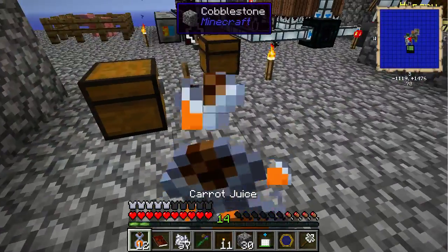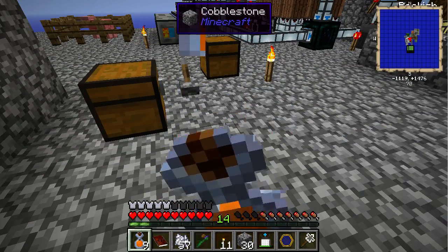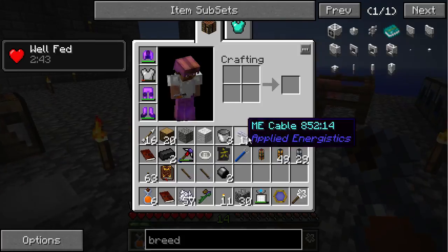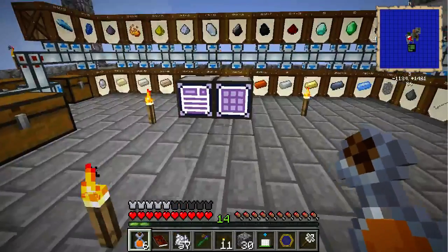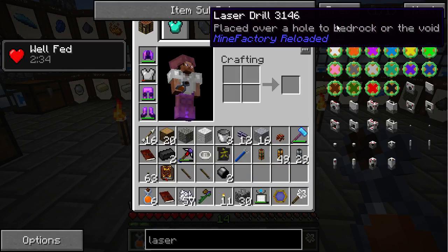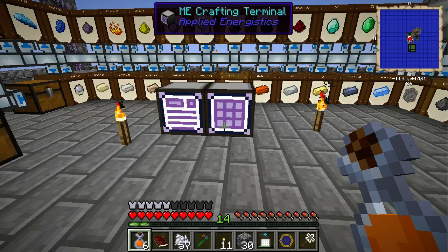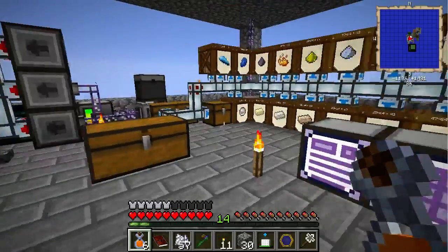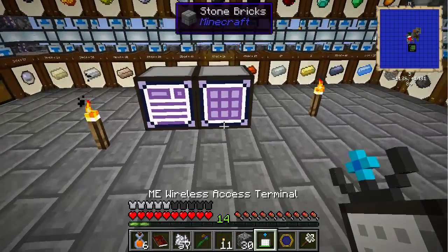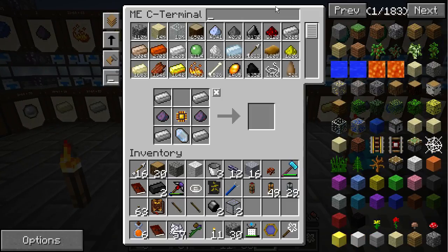Let's go with some automated mining now so we can use all of our power and get some more stuff. We're going to start making the laser drill. Laser drill, glowstone illuminator. Hardened glass — do we have hardened? Two, that might be perfect. Let's check again — laser drill.